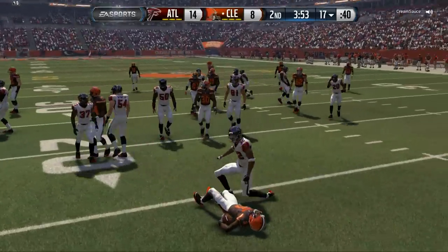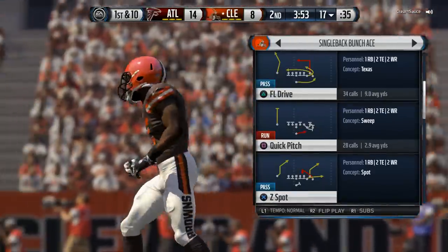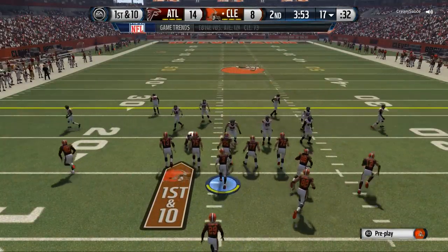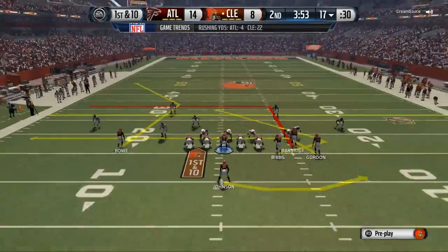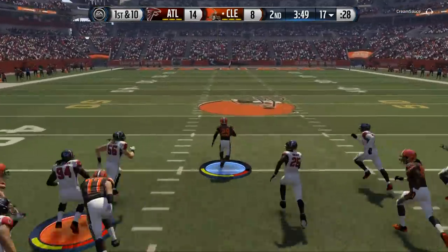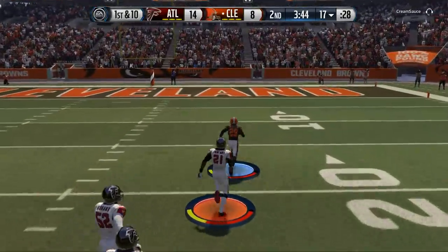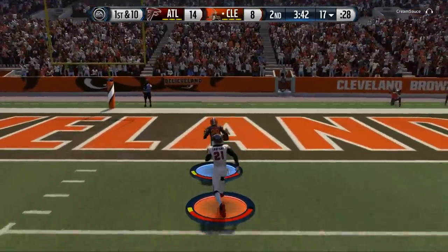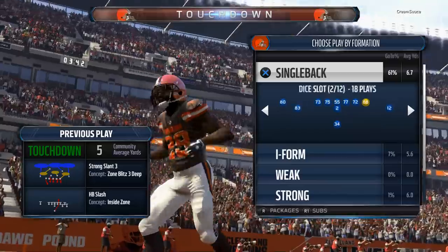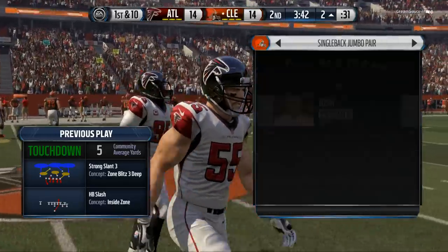We had a poor return and we're going to have to get back into our bread and butter because we need a good drive here. We're going to get back in the bunch ace and really take what the defense gives us. There's the spin move, and there's that inside zone breaking off another big run for us. That inside zone makes big plays for you — I really like it, it's effective.